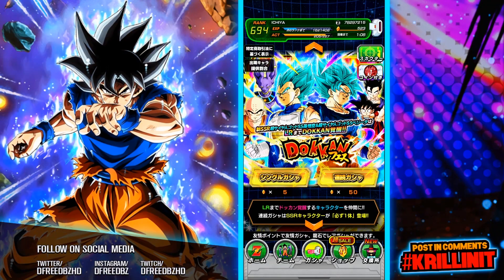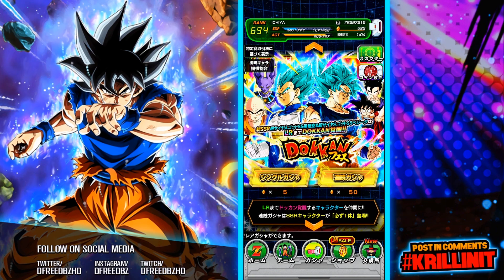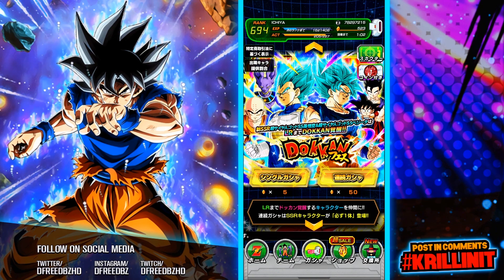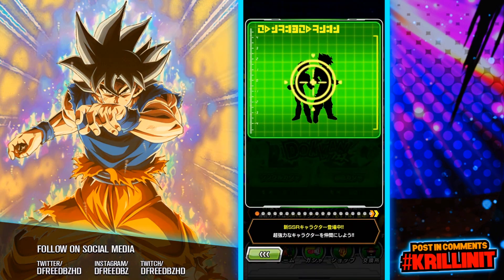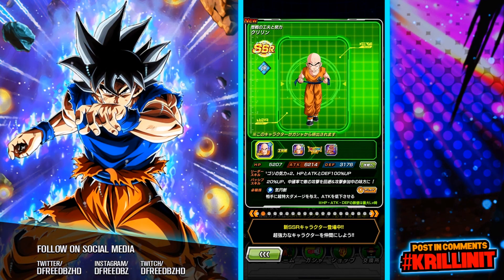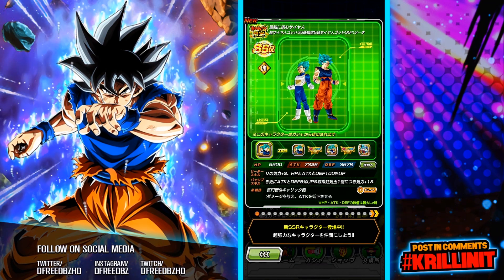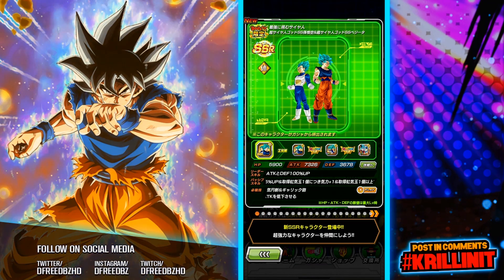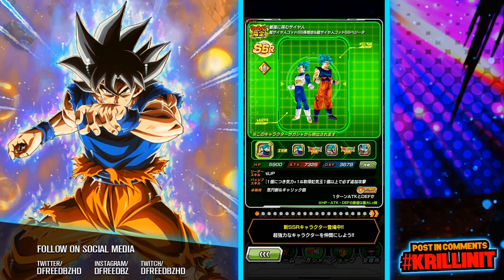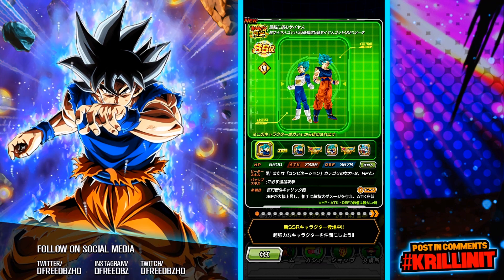We're jumping into the next Dokkan Festival featuring the brand new LR Goku and Vegeta. On top of that we have the beautiful, bald-headed Krillin. I definitely want to pull for AGL Krillin, so hopefully at some point we can get lucky. Today's video we're jumping in — I hope you guys enjoy this one. Hit that subscribe if you are new to the channel for more content.